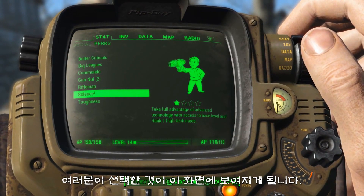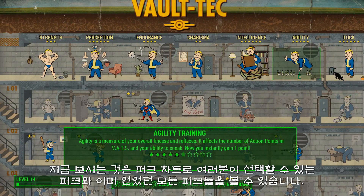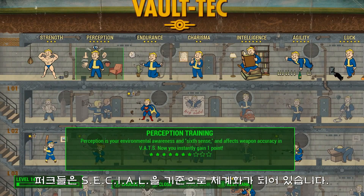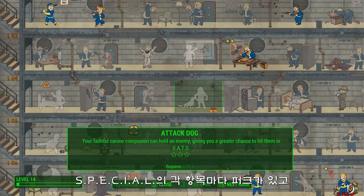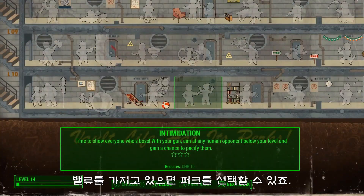Here's what it looks like when you make that choice. This is the perk chart where you can see all the perks you can select and the ones you have. It is organized by the seven SPECIALs — there is a perk for each special and each rank of that special from one to ten. And if you have the value, you can choose it.